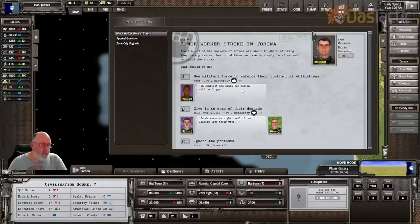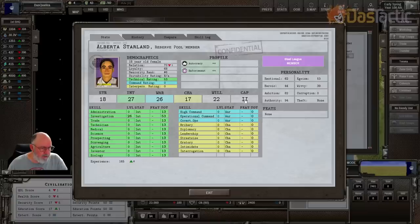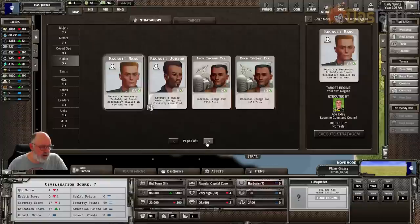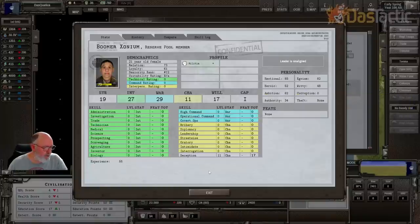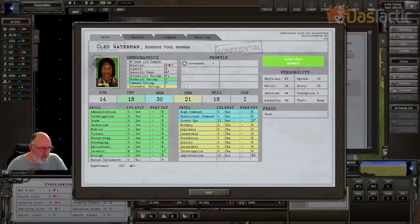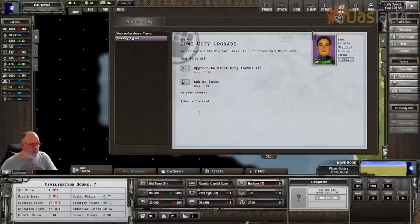Everything else looking good there. These will just be some creatures swimming around in the ocean. We have a minor worker strike. Before we do that, we want to be appointing a governor. Cleo Waterman is cap one, so she's not great. Alberta is cap two with some basic skills, but intelligence isn't fantastic. Let's just recruit a junior — cap one, useless. So I think I'll go with the cap two because she will learn in this role. We'll go and replace her. Cleo does have some skills, but overall intelligence and charisma is low — she's going to be not good.